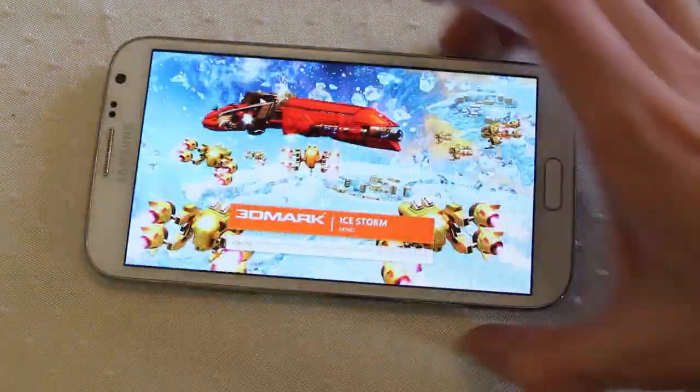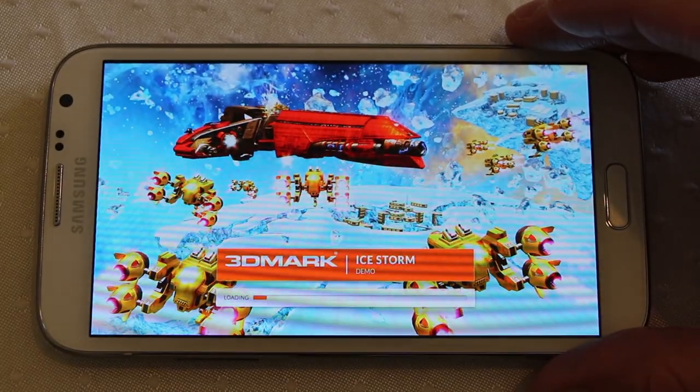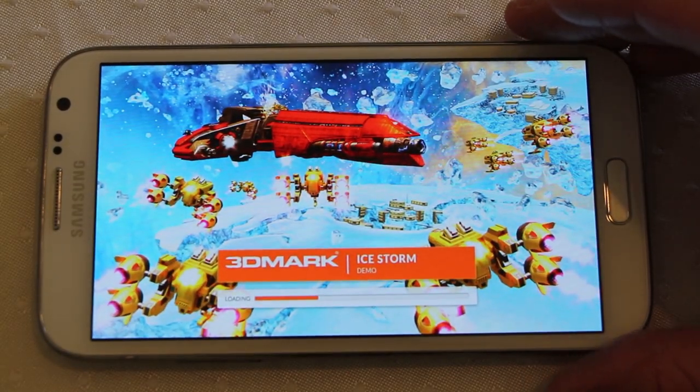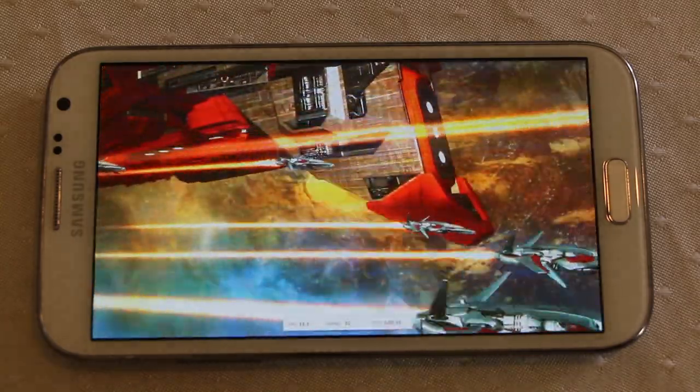This is the Galaxy Note 2. So what this will do is basically stress the device by throwing all sorts of eye candy in 3D, effectively simulating what a game might look like on this device. At the end it will give us a score and also break down the various tests it's done and how those are performed.